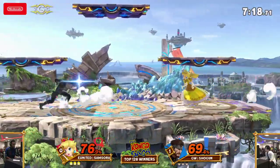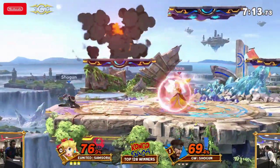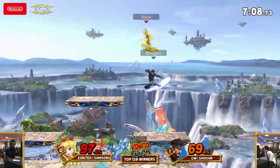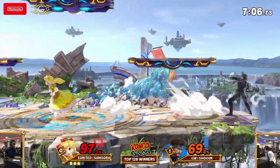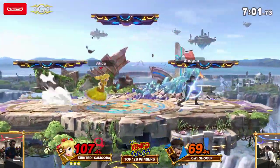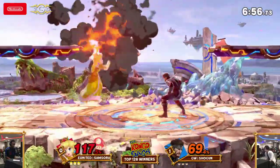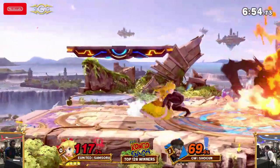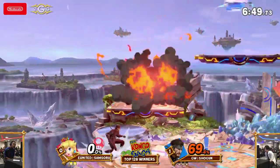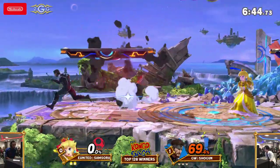Parrys comes in. Samsora is trying to set up but having a difficult time getting in. How can you? You have to play patient and watch your timing when fighting Snake — you have to worry about the cooked grenade, the C4, and Shogun isn't afraid to toss in the Nikita and follow up with grenades. He can even check if you let go of shield. I love the microspacing — he blew out the grenade, did an instant turnaround, dash attack, tripped up Samsora so much. Gets the up tilt to close out the stock. Shogun is looking a little untouchable right now.